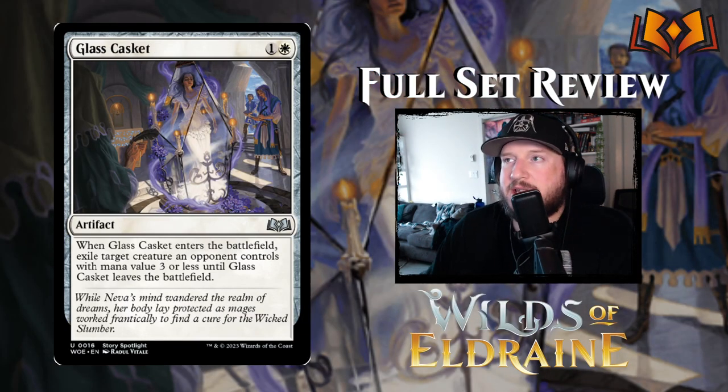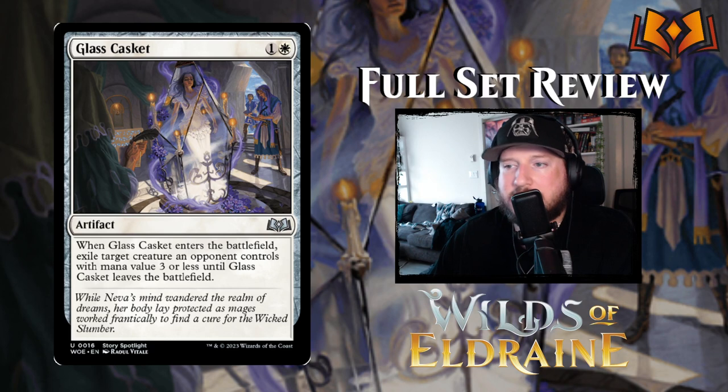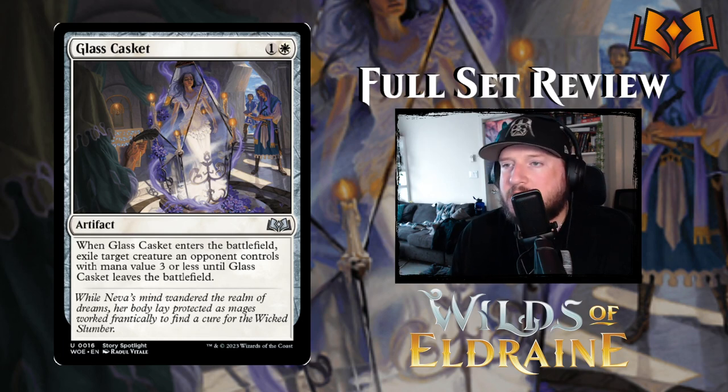Glass Casket is next — this is a return of a beloved kind of freeze spell. It's one and a white for an artifact: when Glass Casket enters the battlefield, exile target creature an opponent controls with mana value three or less until Glass Casket leaves the battlefield. So this is like your Portable Holes, your Ossifications — just another good quality white control piece. This is a reprint from the original Throne of Eldraine, so people are going to be stoked that this is coming back.